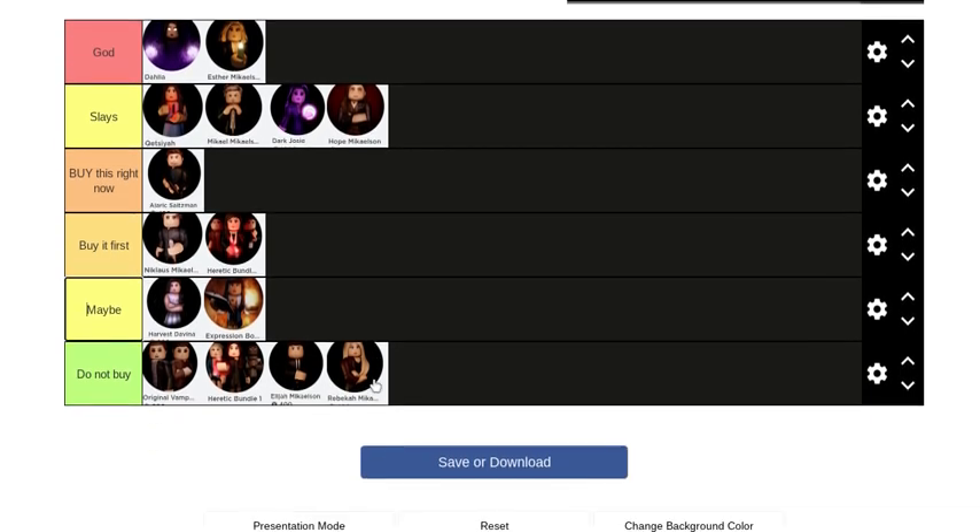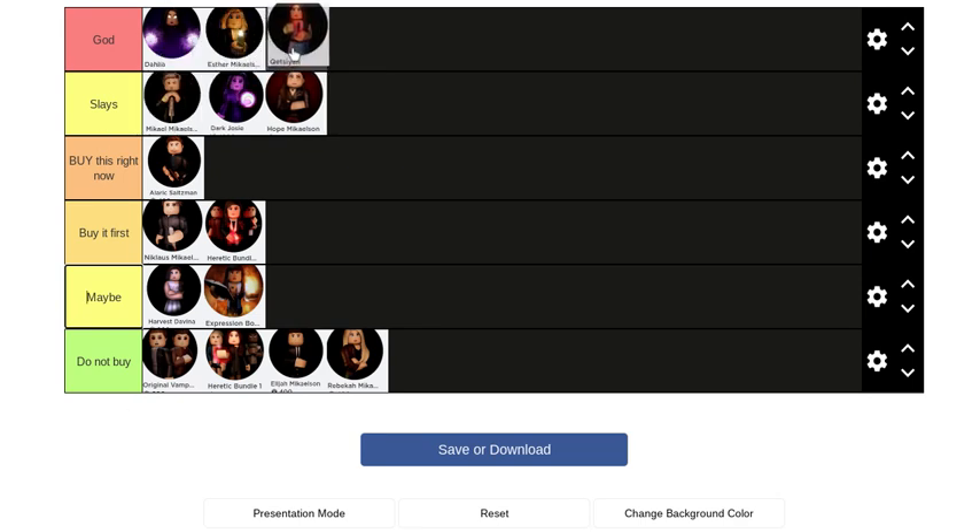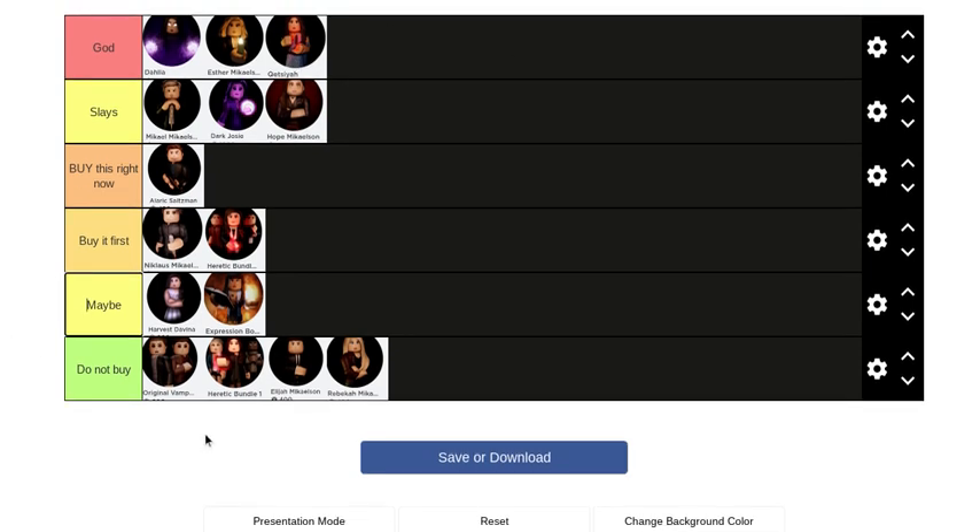Thank you guys for watching. Make sure to like, subscribe, share, and hit the bell to be notified when I post a new video. Here are our final results — I think they're good. Obviously Esther and Dahlia kill everybody. Maybe move Katsia up. But that's it. Thank you guys so much for watching — see you guys next time, bye!